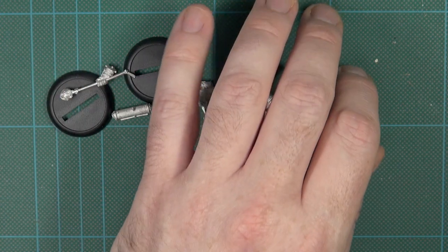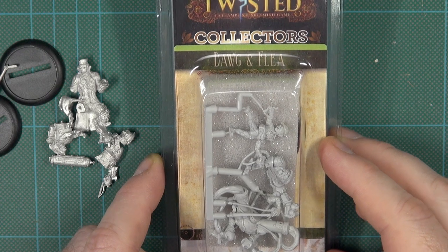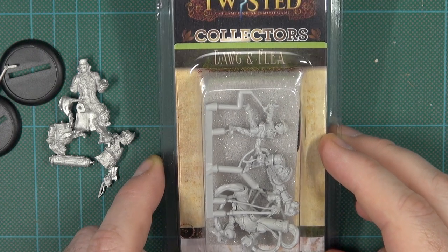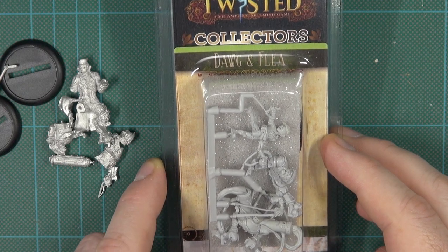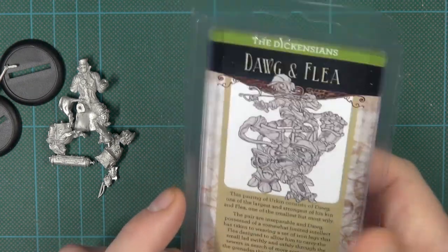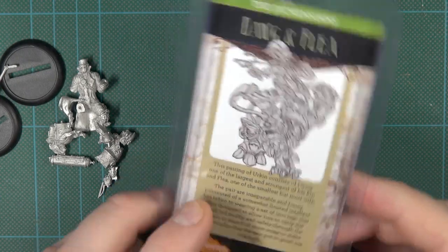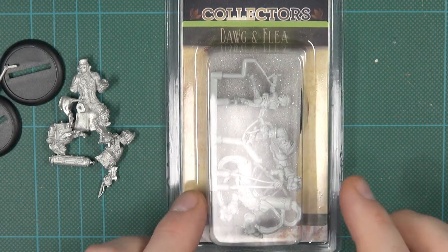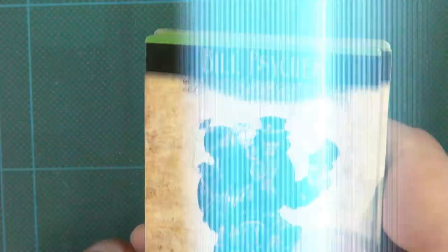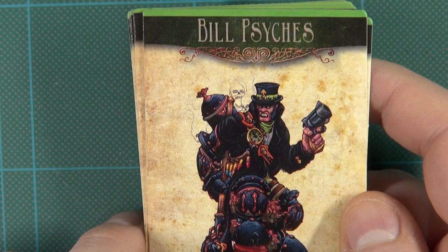Apart from the metal miniatures, they also do a resin collector's range which is a bit more expensive, but because of the resin the detail should be a little bit crisper. I have Dog and Flea from the Dickensians — a pair — and I'll also be building these to see how they compare.